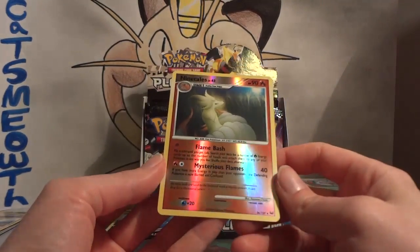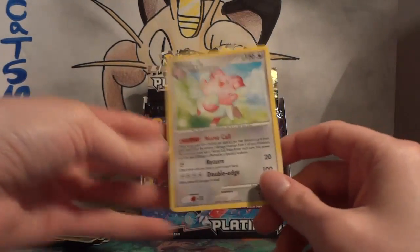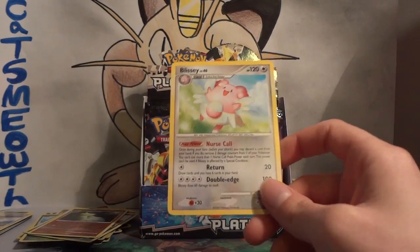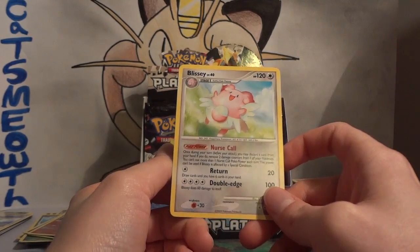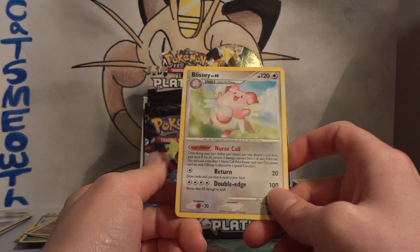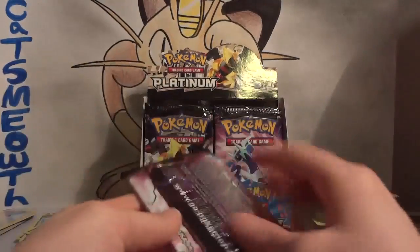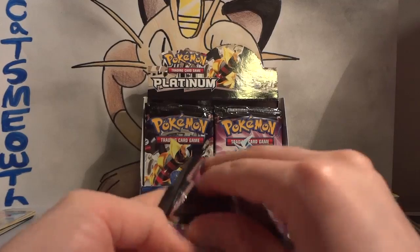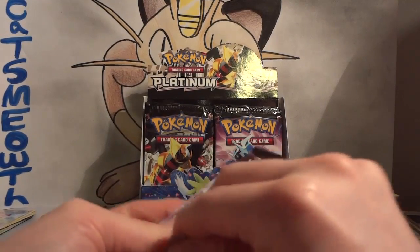My reverse is a rare Ninetales. And my rare is Blissey — another big card. Blissey with Nurse Call: you discard a card from your hand and remove two damage counters from one of your Pokémon. This was great in lots of decks that were meant to tank, like Steelix and stuff like that, where it just helps to heal that damage off.